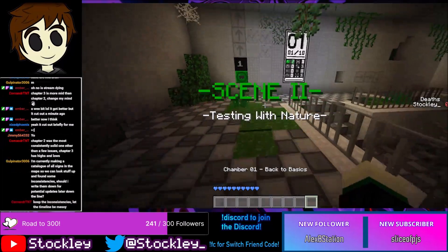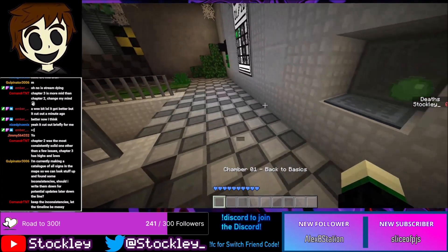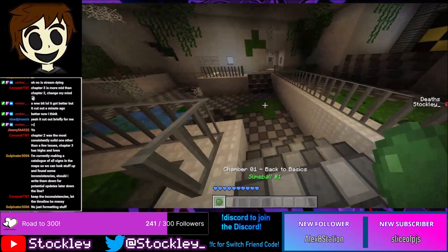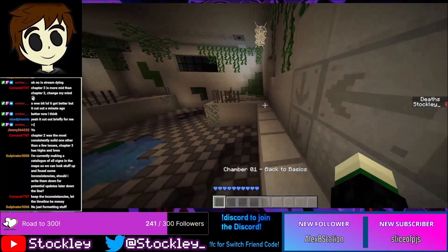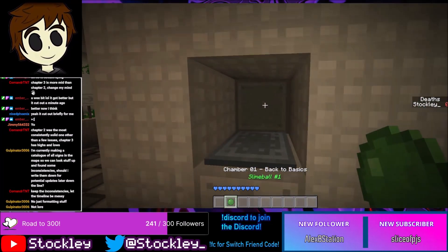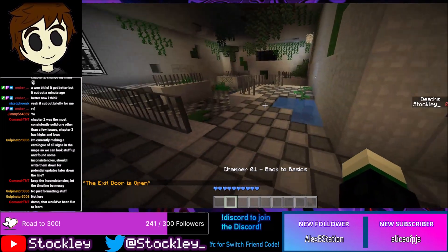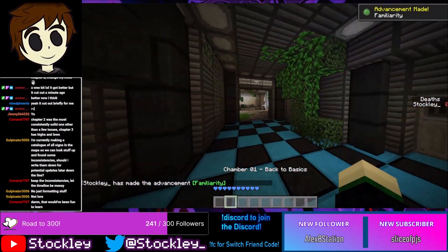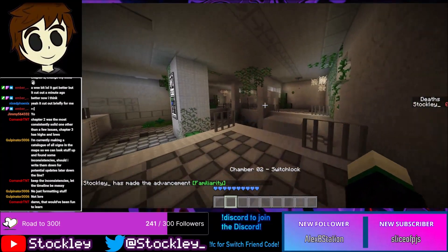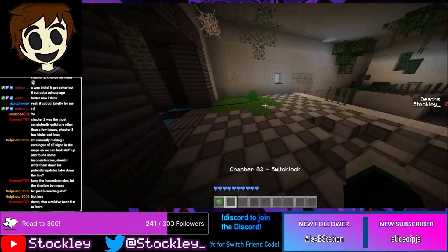If you're looking at the walkthrough and need help with the first puzzle — it's okay, I got you. You put the slime ball there, go across. That spawns the slime ball over there so you pick it up, go across the bridge, pick up the slime ball, then use both slime balls to open the exit. This is the basis of everything that comes after. Chamber two is also somewhat straightforward — very basic but in a good way.